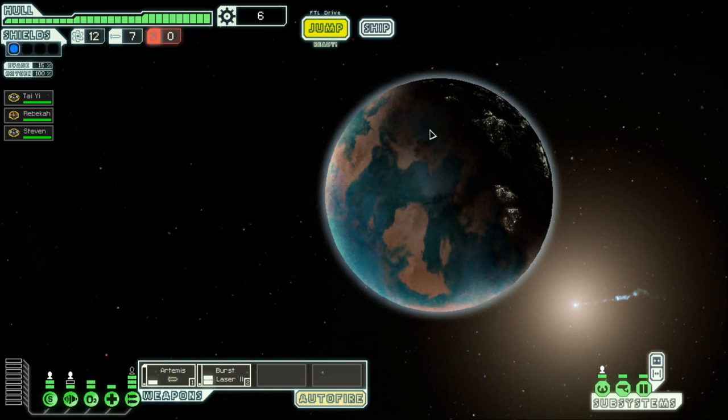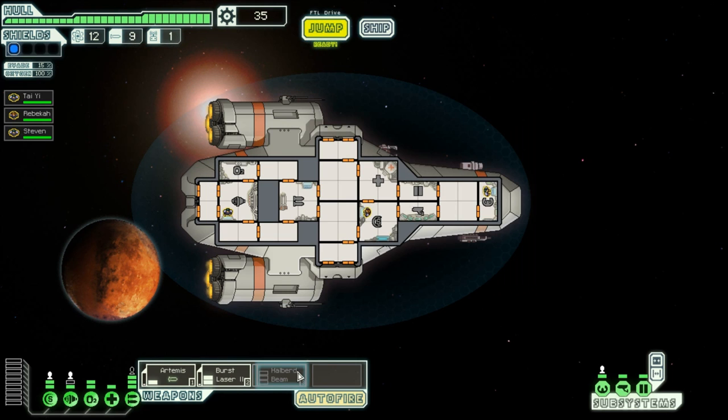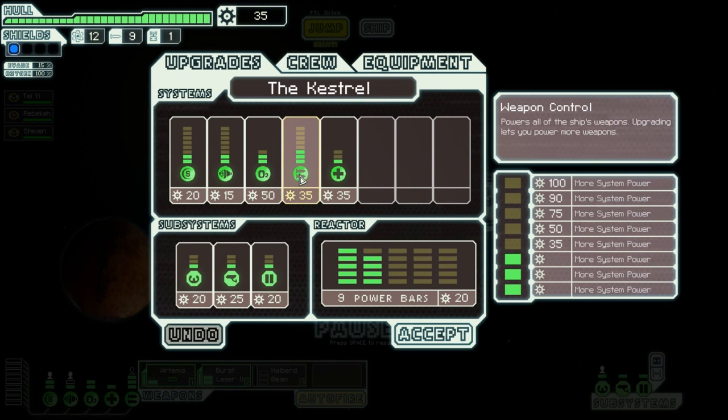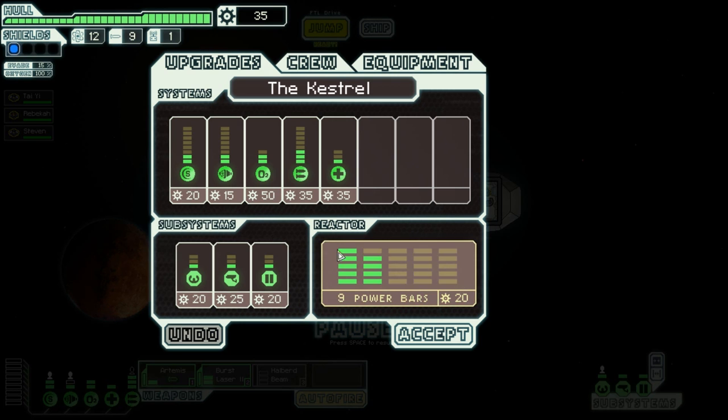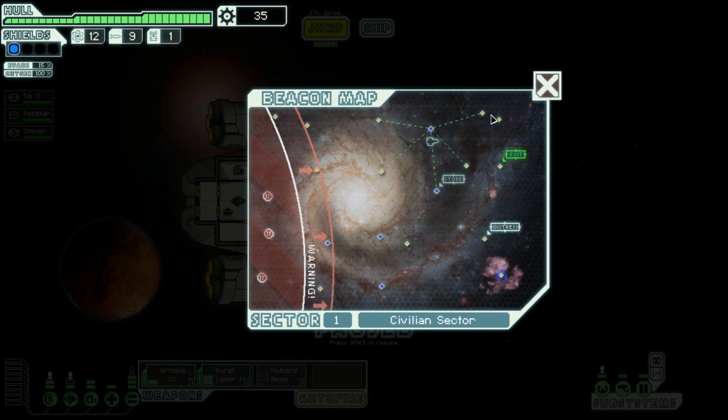Now I can jump straight to the crest and help out my friends. Shortly after you arrive, the ship you were escorting jumps nearby: 'Thank you for your help and we offer you a reward' - two missiles, one drone part, 29 scrap, and a halberd beam! This beam does two damage per room with a small breach charge. So ideally I can either get rid of those two and charge up the halberd, or upgrade my weaponry system three times and get three more power bars to put into my halberd. I'm going to save up until I can do that properly, because I may need that scrap. I'm going to go there, then there, then exit this sector - the civilian sector, Sector 1.